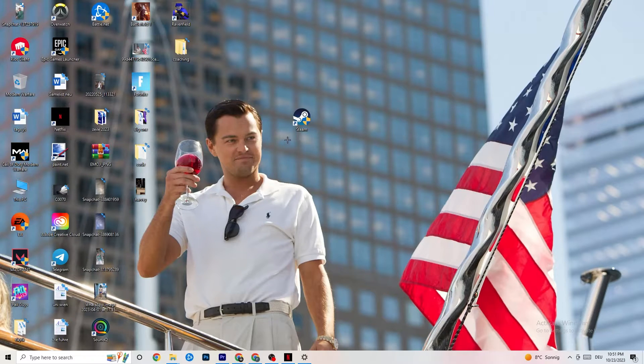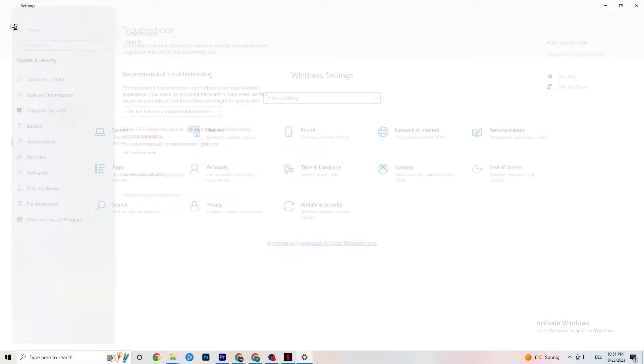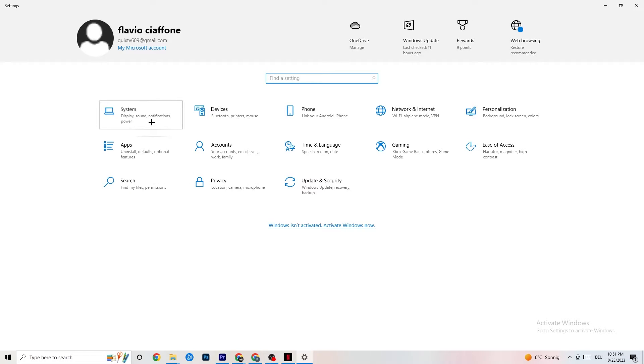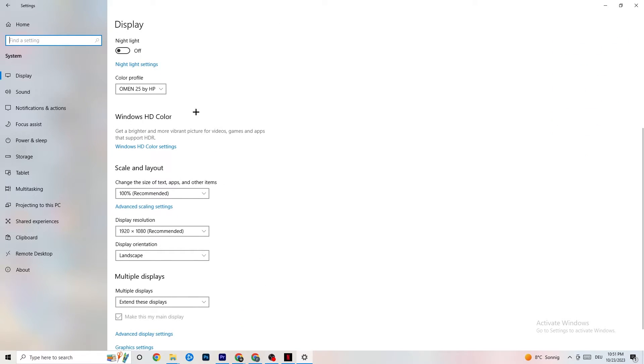Next, open Settings again, navigate to System, then Display. Identify your main monitor — if you have two monitors, select the main one. Scroll down to Scale and Layout and change the size of text, apps, and other items to 100% as recommended. Also make sure the display resolution matches your in-game resolution — for example, if your in-game resolution is 1920x1080, set your desktop to the same to minimize launching issues.